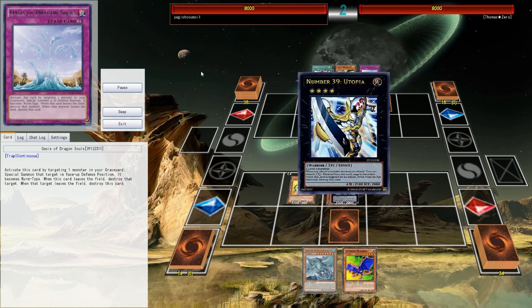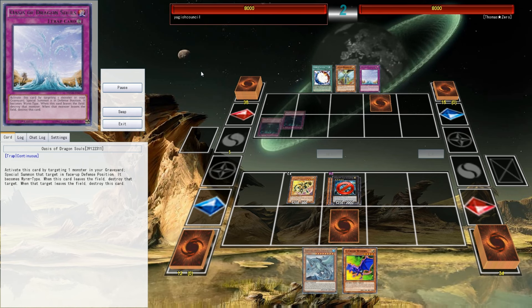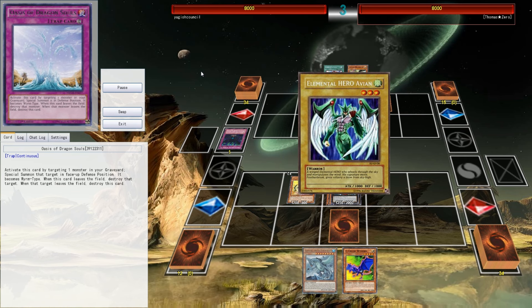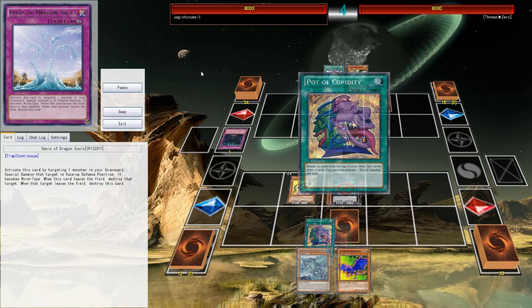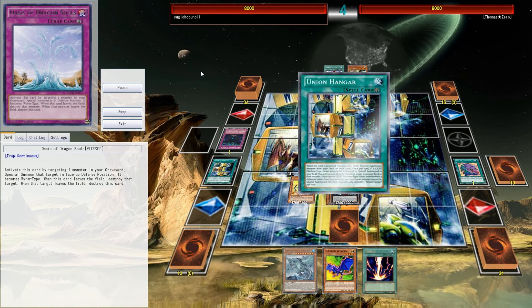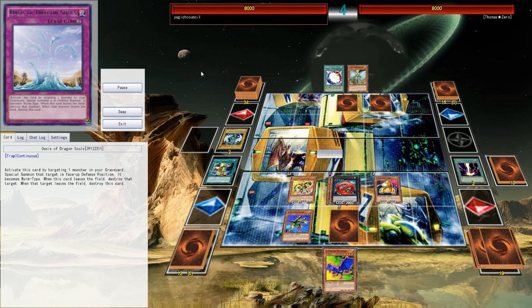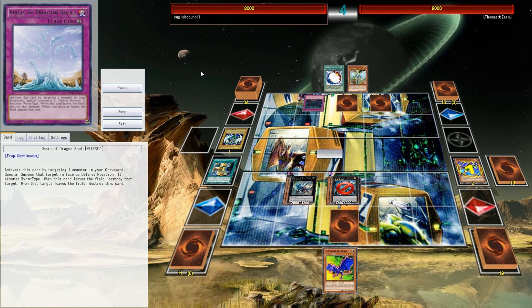If you ever wanted a better Breakthrough Skill or Fiendish Chain, this is it in my opinion. You target one face-up special summon monster on the field, its effects are negated, and it also loses half its original attack. If your opponent special summons a monster from the extra deck while this card is in your graveyard, except during a damage step, you can set this card — but banish it when it leaves the field.